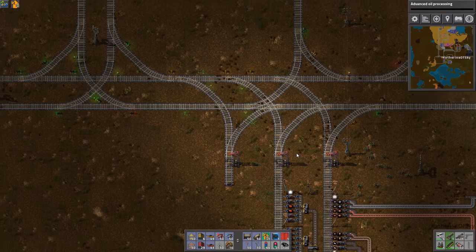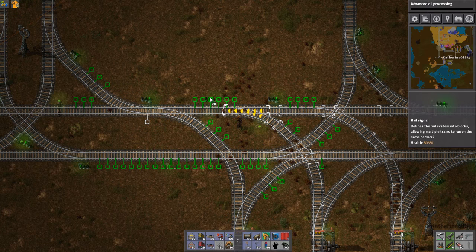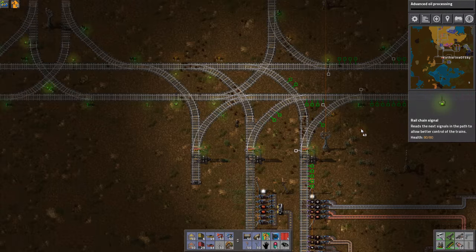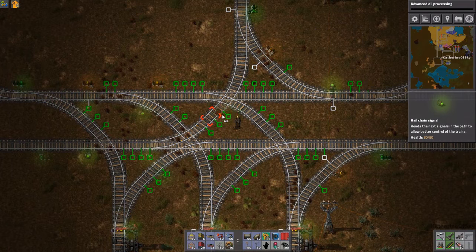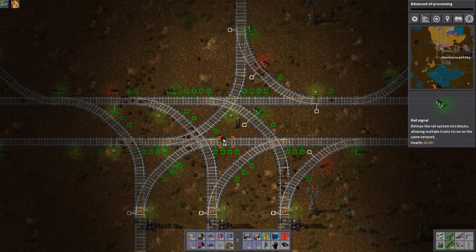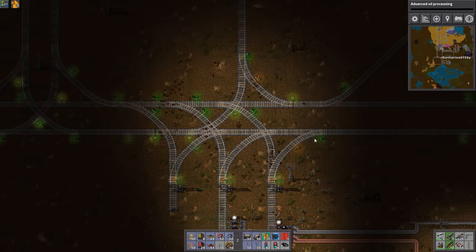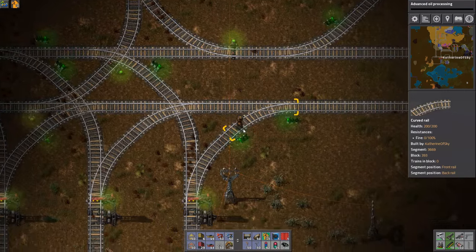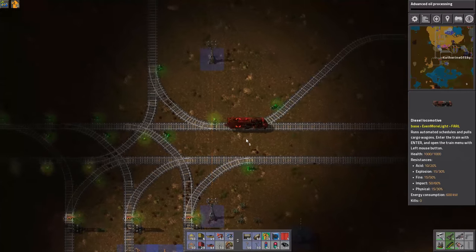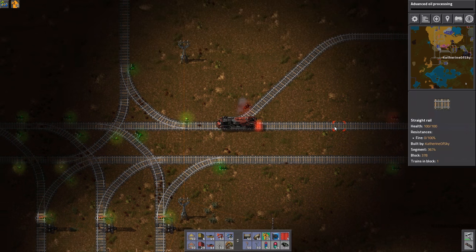What an interesting train intersection. I feel like this doesn't need to be this complicated, but I have to have three different materials coming in and I can't have them mix on the train. So I have to unload them and I can't mix them while unloading. I feel like this is too complicated, but I just don't care anymore.